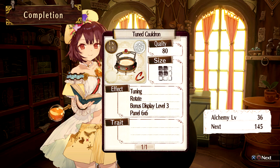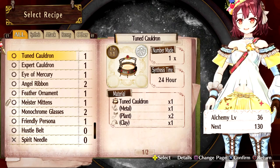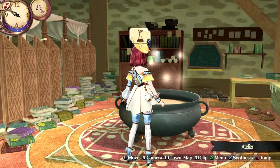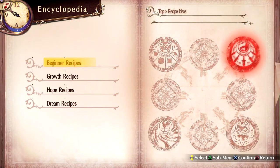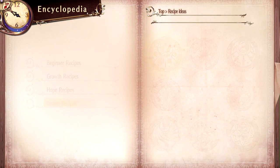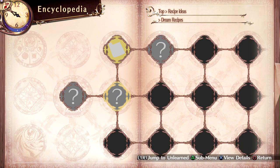So full rotate, bonus display three, panel six by six — that should help out a lot. Now what that's going to let me try to do is some of those other alchemy ideas.